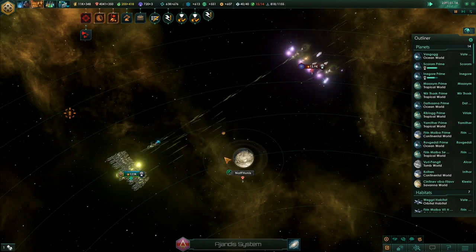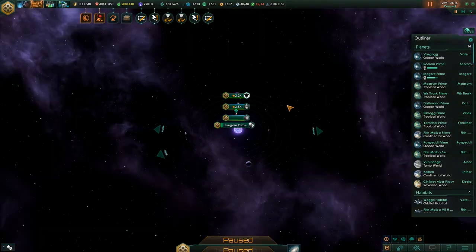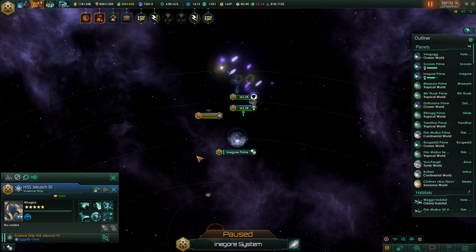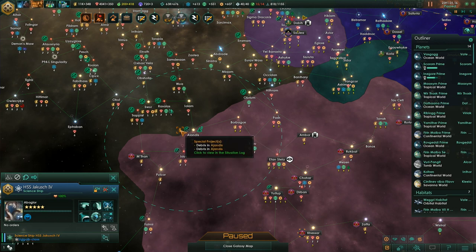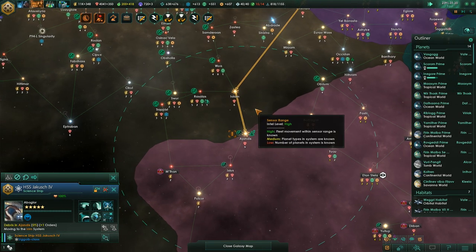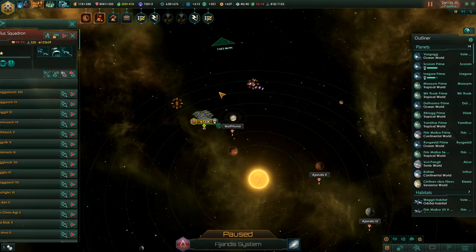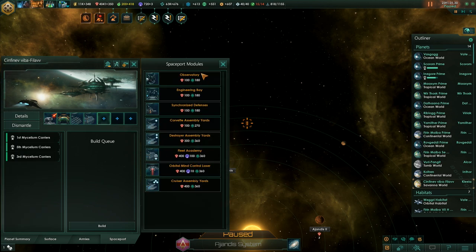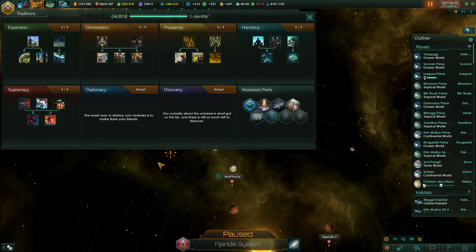Now we'll grab our scientist to analyze the debris, because we can unlock some fun weapons. Grab that guy from Inegor Prime, assign the scientist, and let's go analyze. There's one more fleet somewhere around here - there were three, not two. Also, I guess we should keep working on the planets a little bit. We got another tradition.